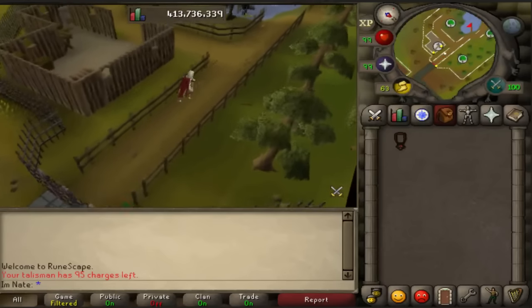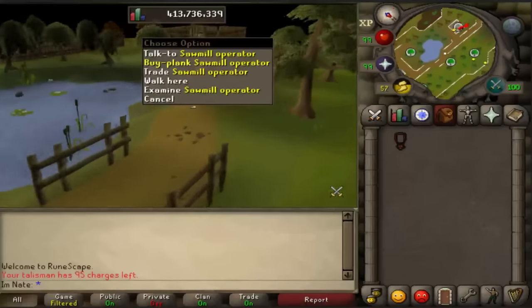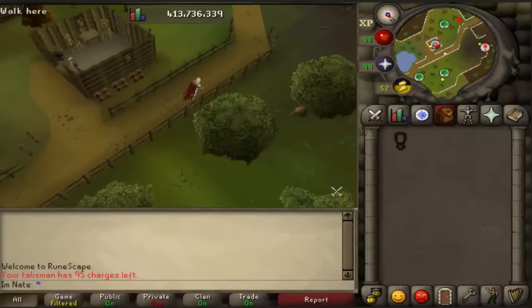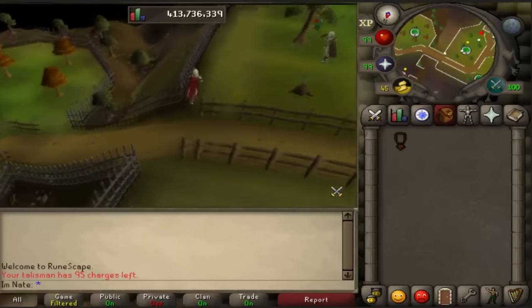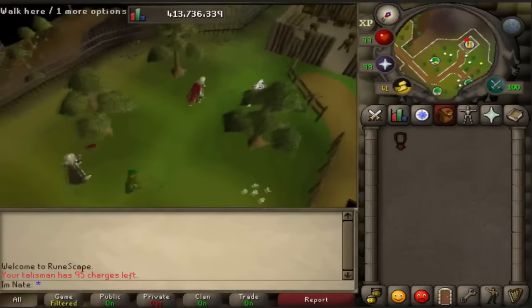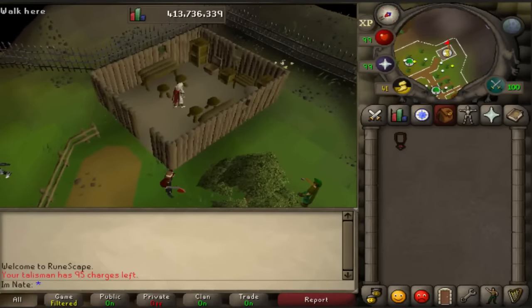Once you're here, go through the gate and head west. The sawmill guy is right over there. Keep running west and you'll pass some yew trees; just to the south of those is a bank. For the method, you go to the bank, grab logs, run to the sawmill guy and turn your logs into planks.